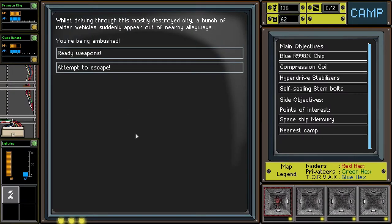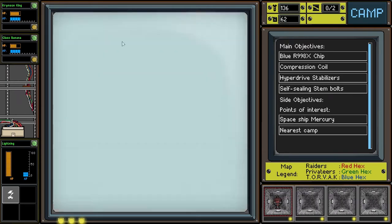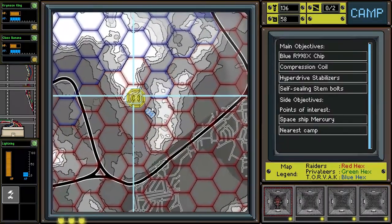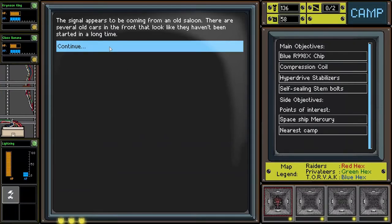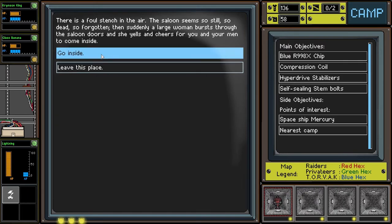Driving through the mostly deserted city, a bunch of raider vehicles suddenly appear out of nowhere. Let's attempt to escape. Hey, we managed to escape — good for us. The signal appears to be coming from an old saloon.